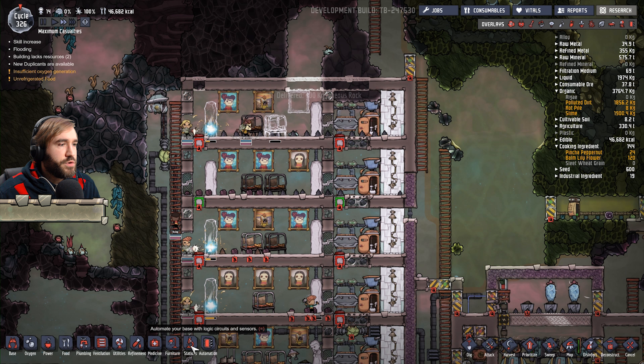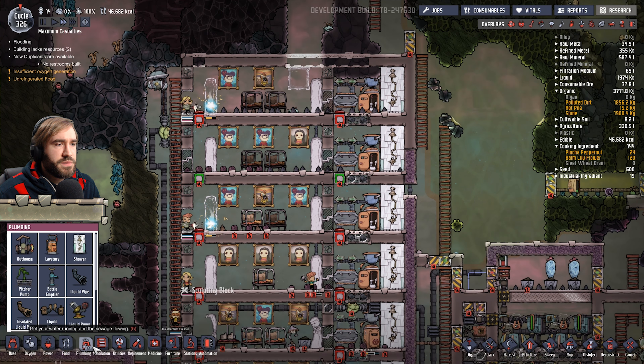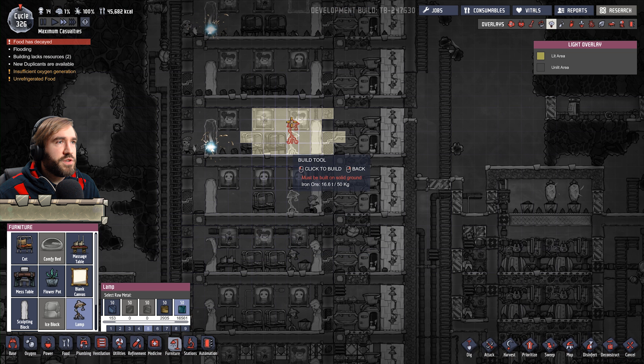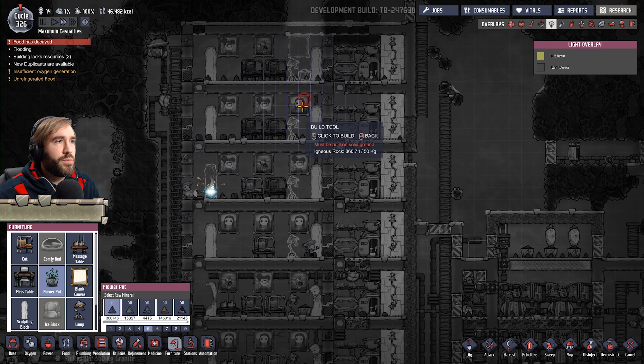My new duplicate has arrived. That worries me. Refinement. Plumbing. What do we need? A few plant pots and stuff. Make everything nice. A lamp or two. A nightlight. Whatever you want to call it.